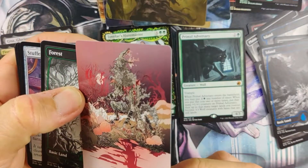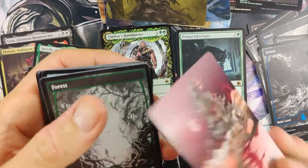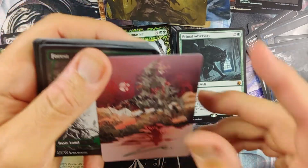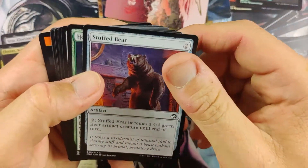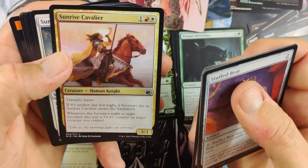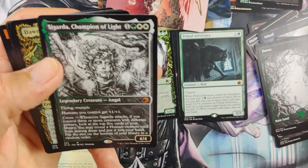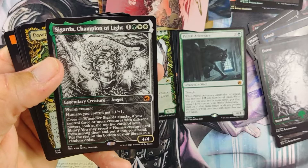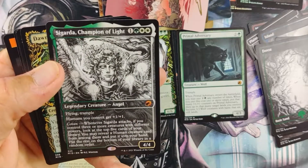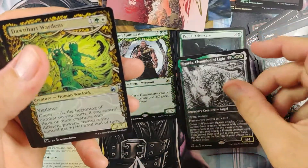If anyone's a baseball fan out there — oh, we got a signed one of this. I like this art. This is Arlen the Moon's Fury. Oh, I was just saying we're big baseball fans around here and the Jays won today. If you're a Yankees fan watching this, the Yankees lost and the Jays won. Oh my God — Sigarda, Champion of the Light. That's really nice, a great Commander card. Really pretty art.